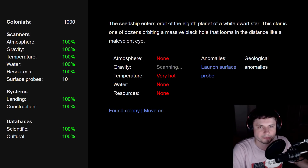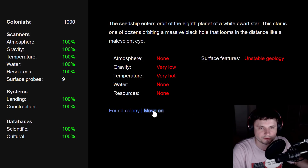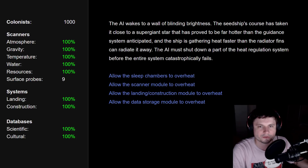The seed ship enters orbit of the eighth planet of a white dwarf star. One of dozens orbiting a massive black hole that looms in the distance like a malevolent eye — wow, that's kind of like Interstellar. No atmosphere, low gravity, very hot, no water, no resources. It has geological anomalies, so let's launch a surface probe. The surface probe confirms the ship's orbital scanners — unstable geology, not very useful. We're going to move on to the next star.